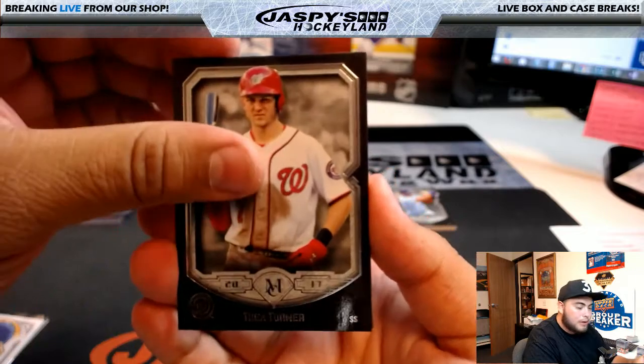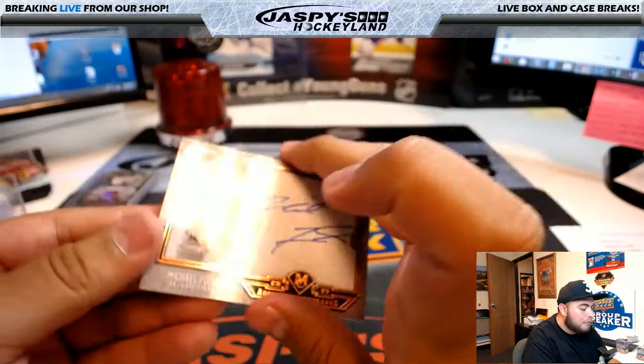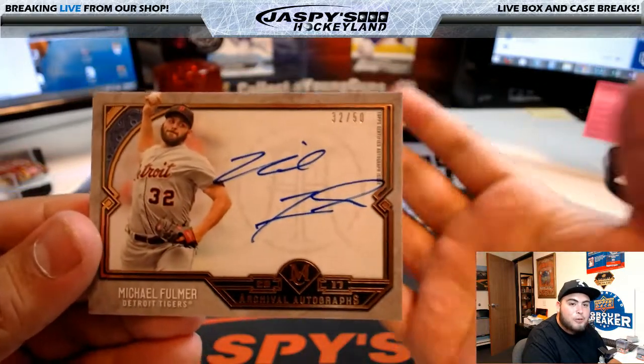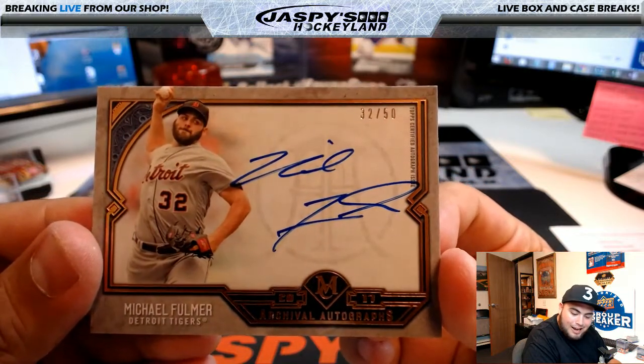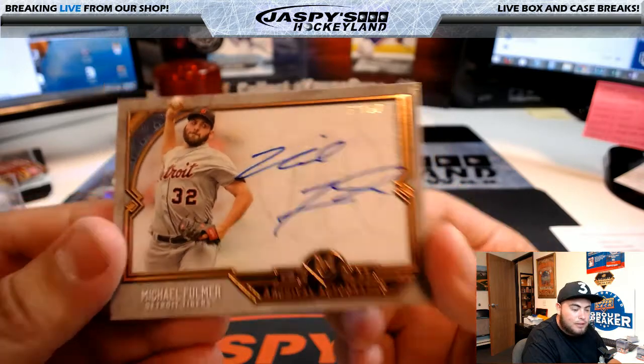Behind Trey Turner, we have a Michael Fulmer, 32 of 50. Look at that - jersey number! Usually we're off by one on the jersey numbers, but not today. Michael Fulmer wears number 32 for the Detroit Tigers, going to Jason K. 32 of 50.